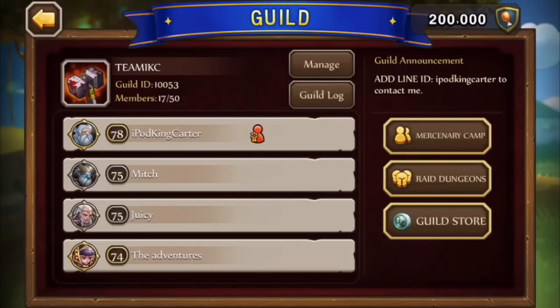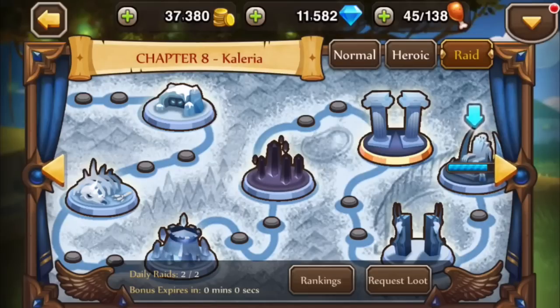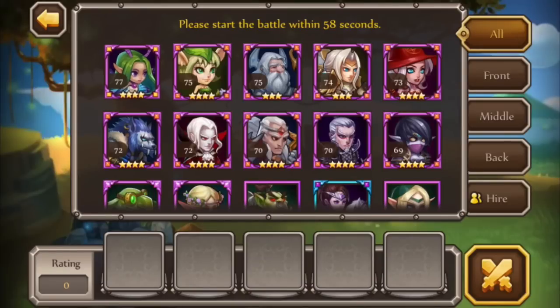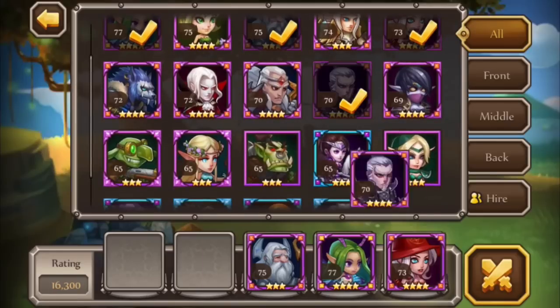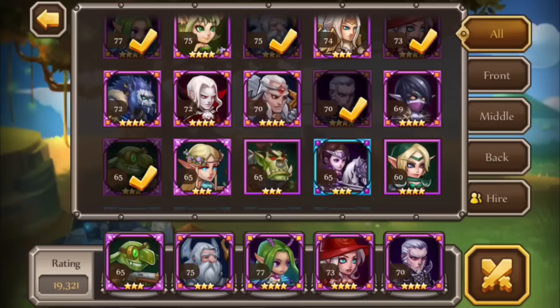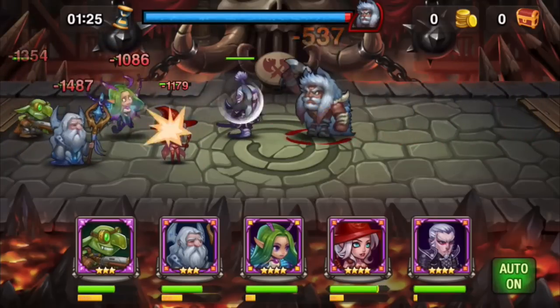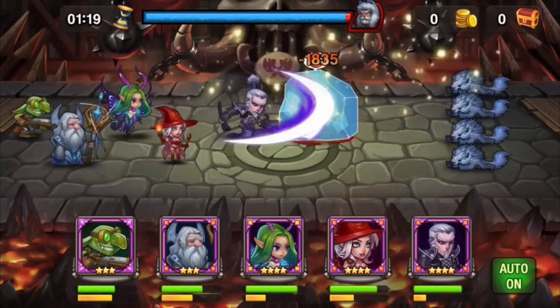I'm active every day so I don't like when people aren't active. Let me run a dungeon real quick to show you how my squad gets down. This is my go-team for guild matches: I run with Ariel, Alistair, Ember, Musashi, and Boomer. It's a low rating since some characters aren't fully leveled, but it's perfect for this. I'm going to click auto - it'll take the full minute and a half.